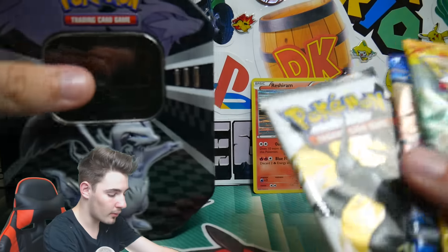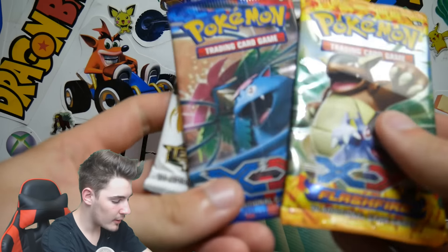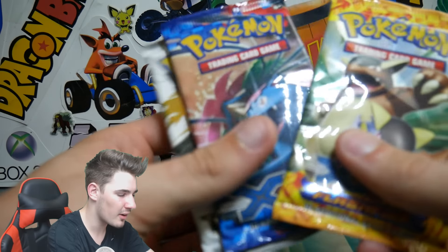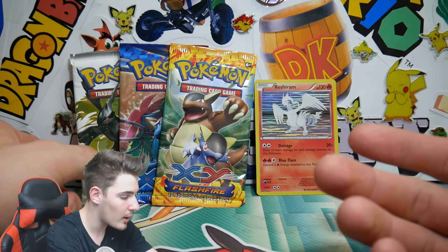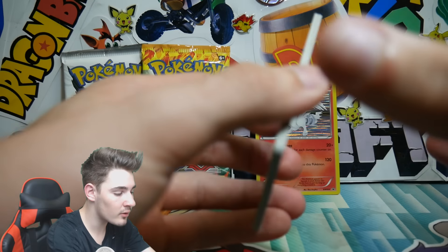We got three packs. It's just like a rush around drugstore tin — that's what these are called. We got the rush around hollow Black and White 04. It only comes with three packs because it's a drugstore tin. It was cheap — I think it was like 13 Australian dollars, which is pretty cheap for a tin with three packs. We got three packs: a Legendary Treasure, an XY Base, and a Flash Fire. So awesome. Let's go with the XY Base to begin with. Let's see if we can pull that Blastoise EX.